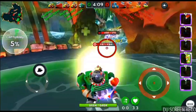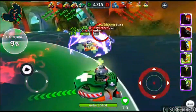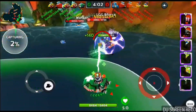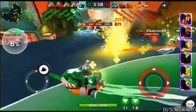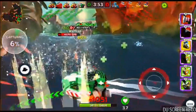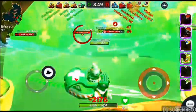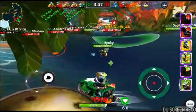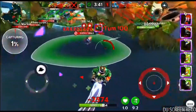He hits with that Railgun for 1,600 damage — just massive. Look at these heals, pushing out 130 to 140 hit points per second. He hits with the Blast Cannon for 1,400 damage, then gives himself another repair box.